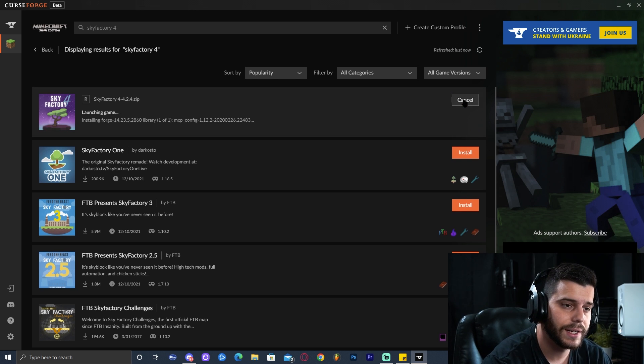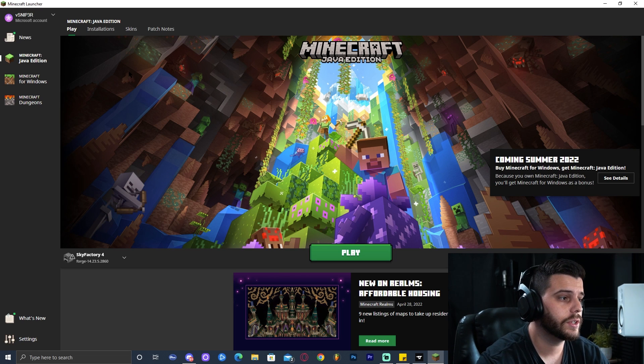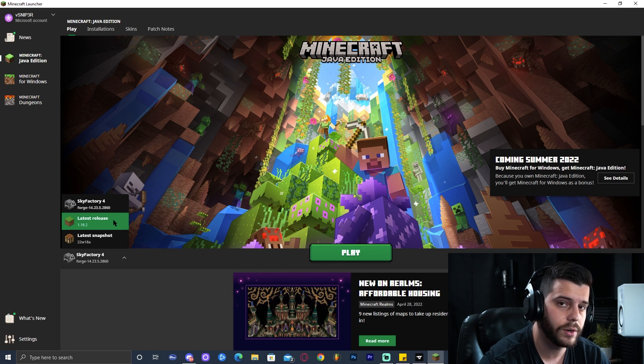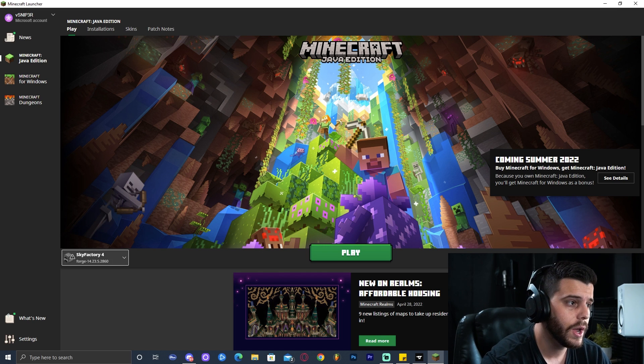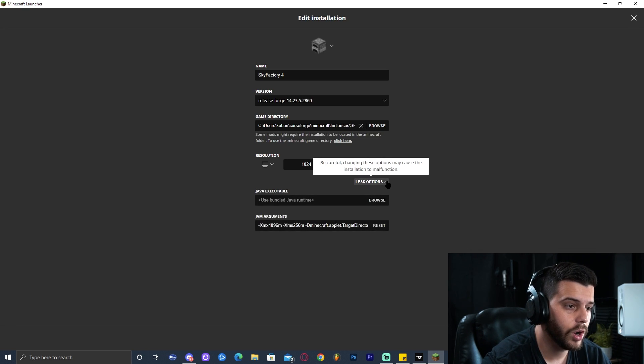As you can see the installation has finished. Go ahead and click Play. That is going to bring you to the Minecraft launcher where you are most likely going to have to log in. Once you log in you're going to see this screen just like your regular Minecraft launcher, except the only game mode you have besides regular Minecraft is Sky Factory 4. I do recommend that you go to Installations, click on the three little dots, click Edit, and click More Options.